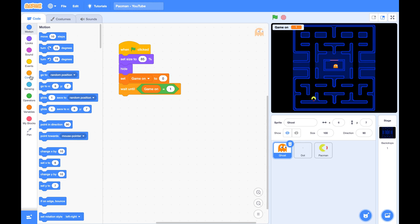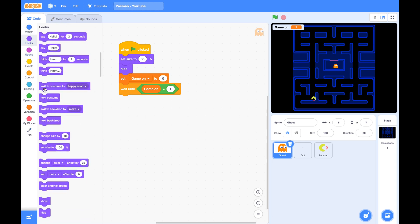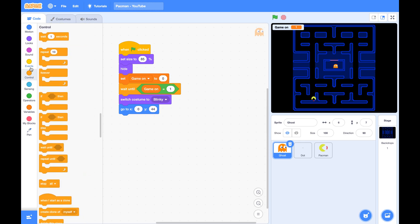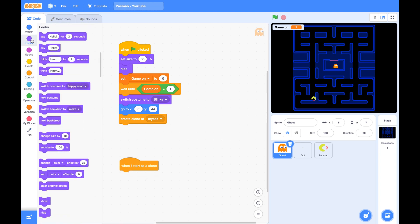Let's start with the first ghost, Blinky. Blinky's position is outside the cage. Don't forget to show the clone.